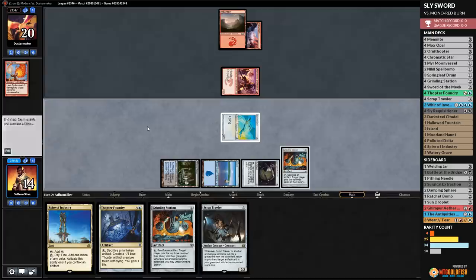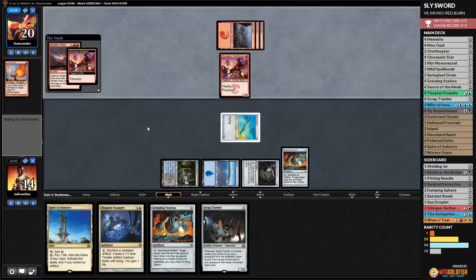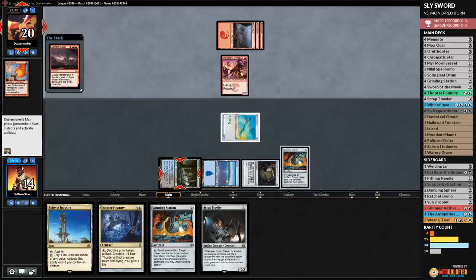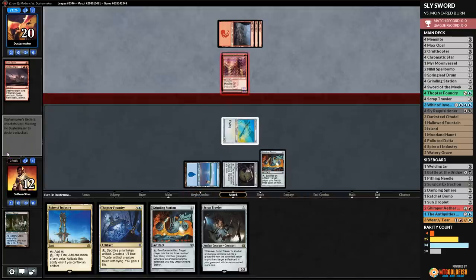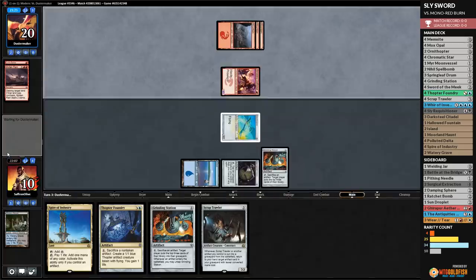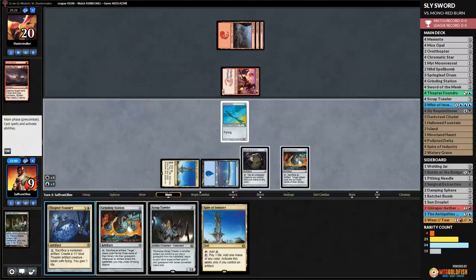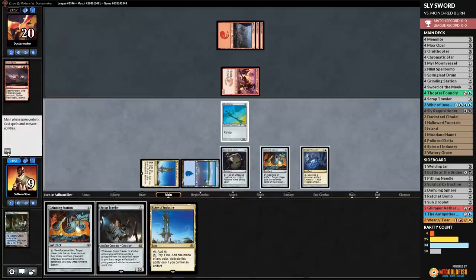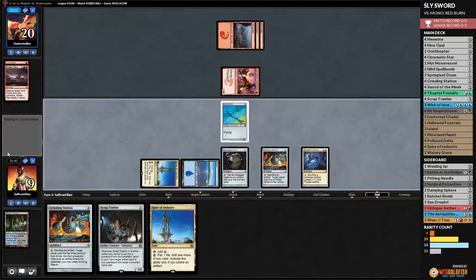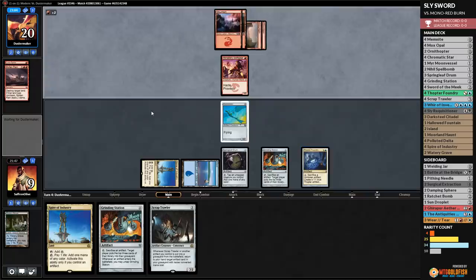Things get really interesting — we can sac Ornithopter to Thopter Foundry to gain a life and make a Thopter. Then Chandra hits the board — opponent ticks her up, we're down to 7. We need to make a Thopter so we have a creature for Springleaf Drum. We sac Ornithopter, gain a life, stay at 8. Opponent plays Darksteel Citadel — we play it, tap for mana, and mill ourselves. There's the Sword! We found it.